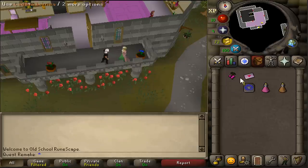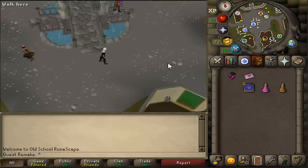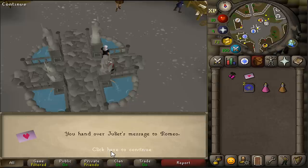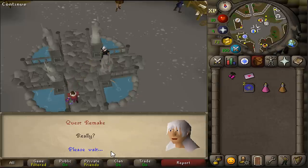She will give you a letter. Next, use your first Varrock teleport and deliver this to Romeo. He should be located either here next to the Varrock fountain, or he could also be located inside of the general store. Talk to him and you will deliver the message.